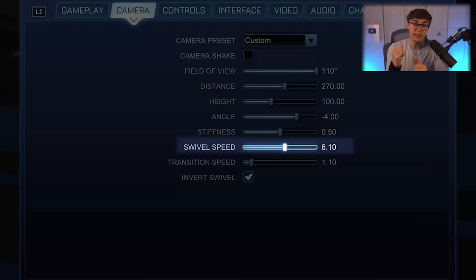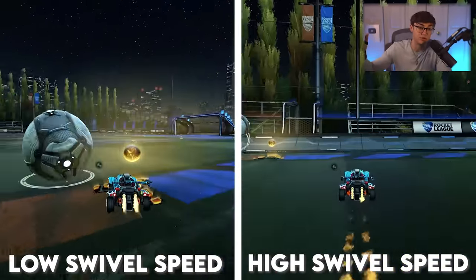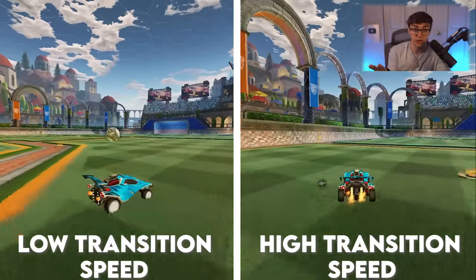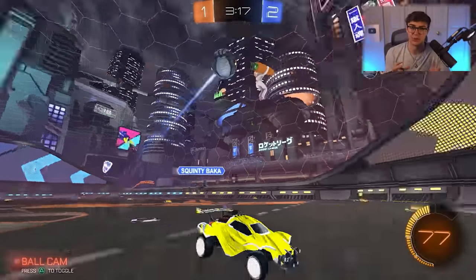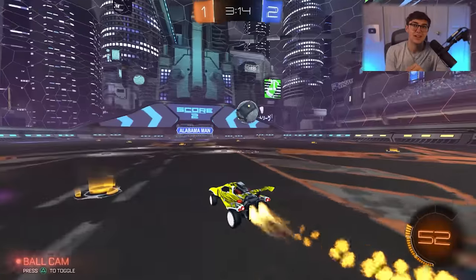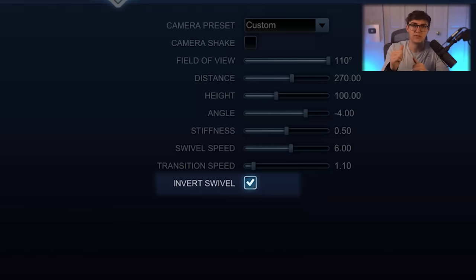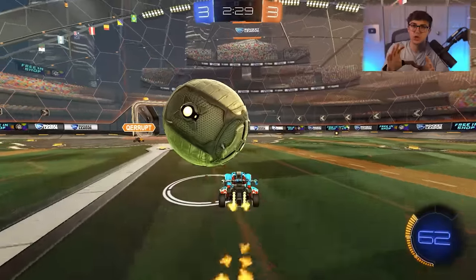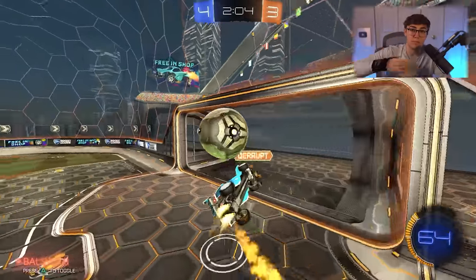Swivel speed — this is how quickly your camera pitches around the field. I recommend setting it high: anywhere between 5 and 10 is great if you can control it. Transition speed — how quickly you toggle between ball cam and car cam. Some people love it high for an insta-switch, but I find it disorienting so I recommend staying low, anywhere between 1 and 1.4. Invert swivel makes more intuitive sense — down means down — so just turn it on.